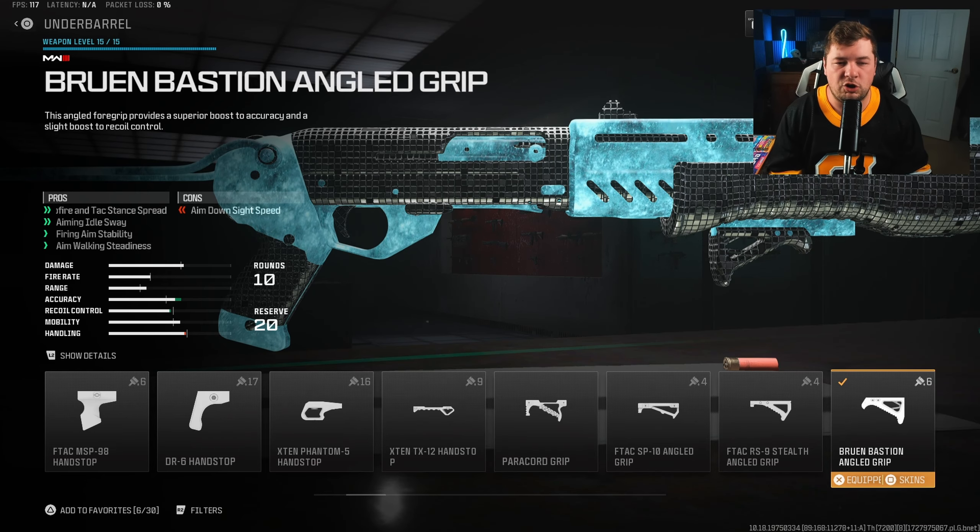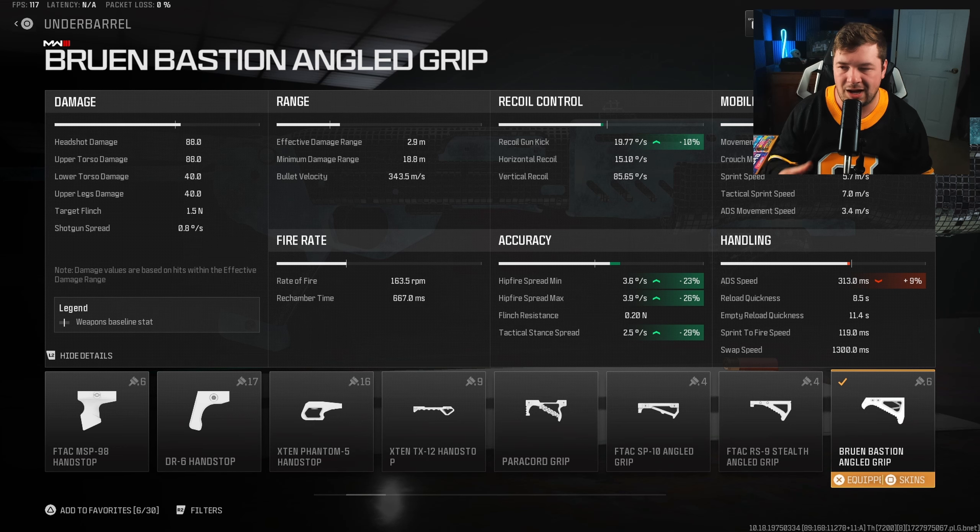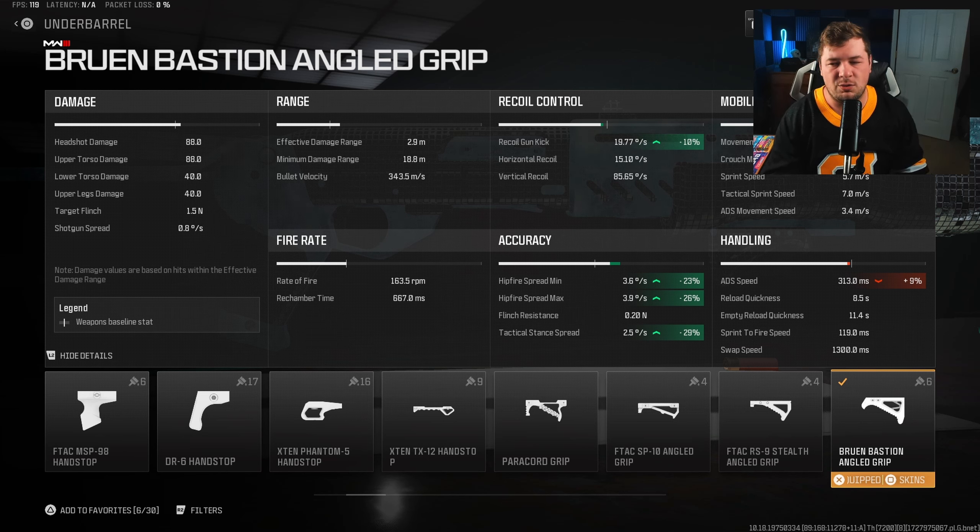Starting us off here with the Hinged Laugh Lightstock. This is going to help your movement, which is important when it comes to a shotgun, while also helping your tactical stance. Pretty self-explanatory attachment. At the end of the day, I use this regardless if I'm using Tac Stance or aiming down the sights, so this attachment works out pretty well.